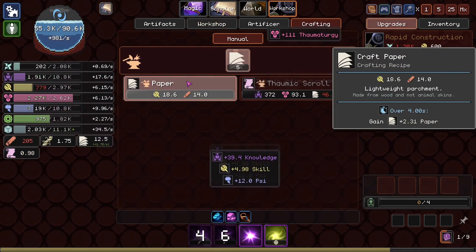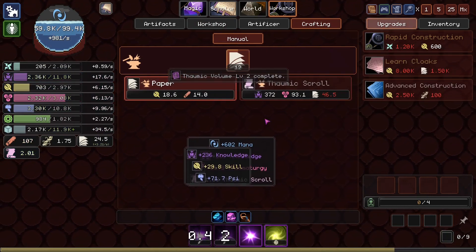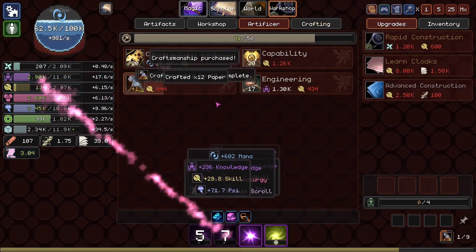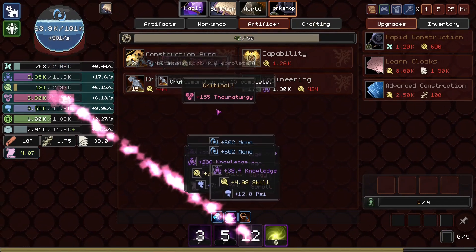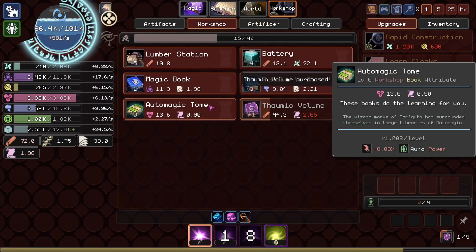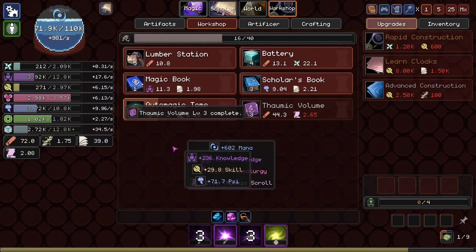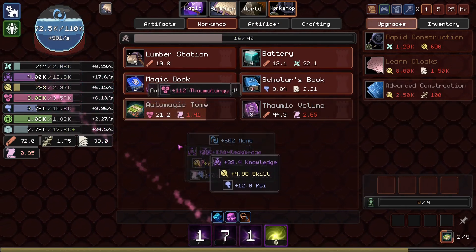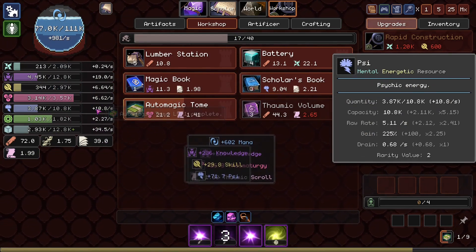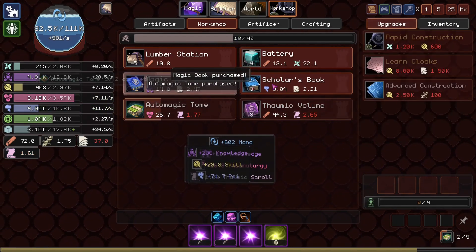I'll get the Thomic Volume first. We went from 2.2k to 2.6k. I'll get another one, why not? I'm just going to get a bajillion paper too. Fantastic. Might as well increase my crafting power while I'm here. Get another Thomic Volume and an Auto Magic Tome — that will increase our Psi generation actually, which will be extraordinarily useful. Yeah, it's going from 10.8k to 11.7k. That is a lot.